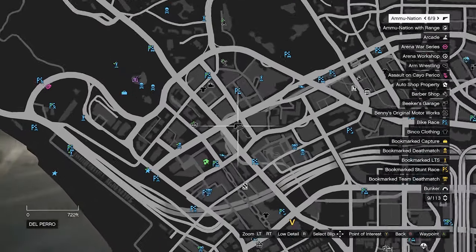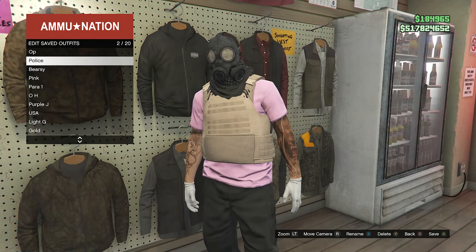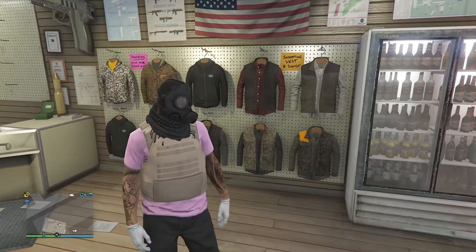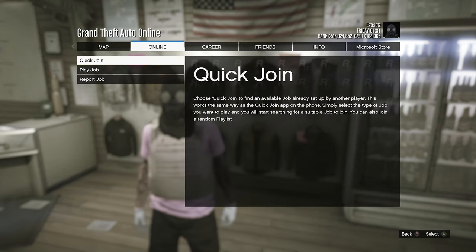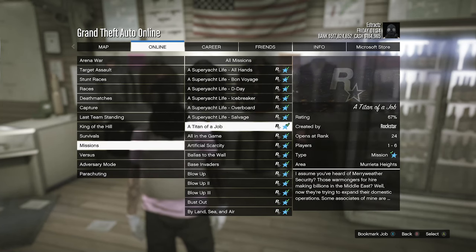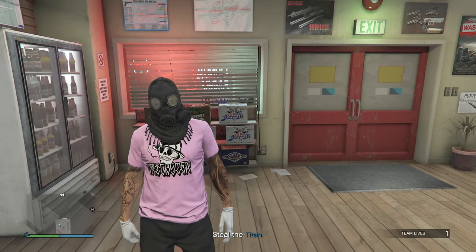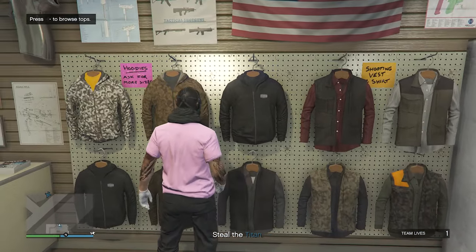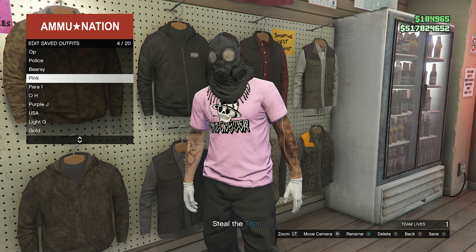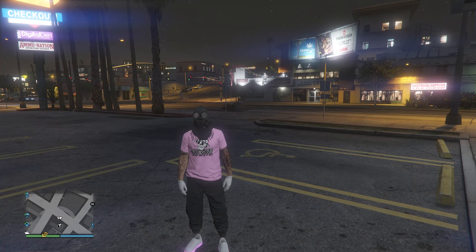Now go to a gun store. When you make it there, walk over to the tops, hit edit saved outfits, and save your outfit on any slot. Then hit pause, go to online, click on jobs, click on play job, click on rockstar created, click on missions, look for the job called A Titan of a Job, and fully start up that mission. When you're inside the job, you'll see the utility vest is no longer on your outfit but you still have the toxic mask. Walk over to the tops, hit edit saved outfits, and save your outfit again. Back out of tops, pull up your phone, and quit the job through your phone.